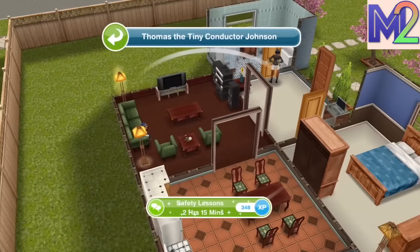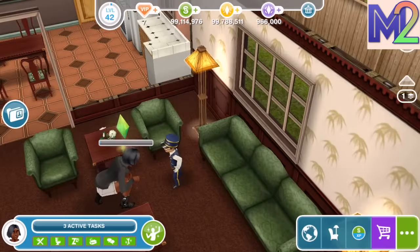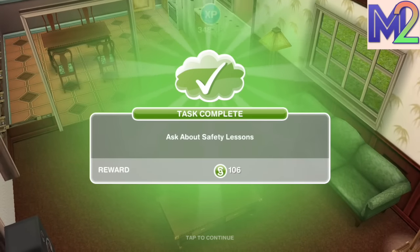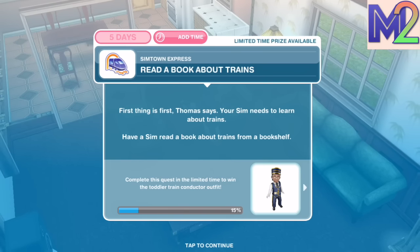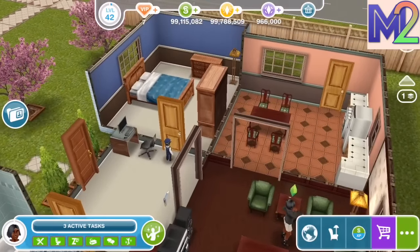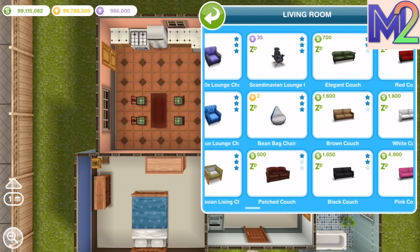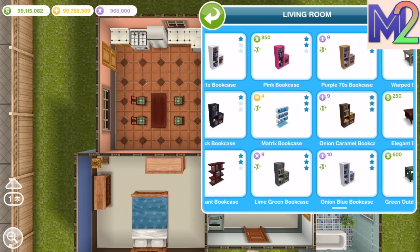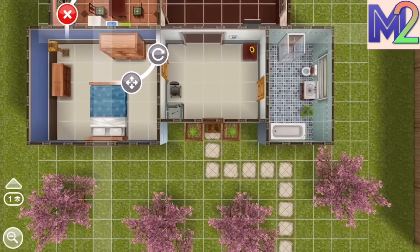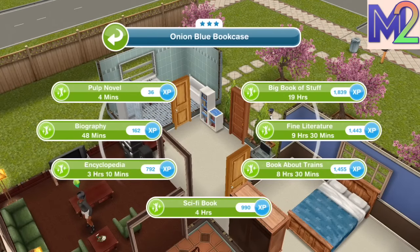The platform number is a reference to Harry Potter's platform nine and three quarters. Thomas the Tank Engine is clearly the inspiration for our tiny conductor's name. For the next quest step, Thomas says your Sim needs to learn about trains — have a Sim read a book about trains from a bookshelf. We didn't have a bookshelf, so we bought a three-star one, hoping that'll take less time. Reading a book about trains takes 8 hours and 30 minutes.